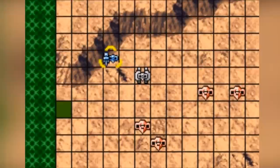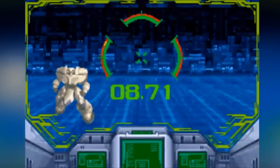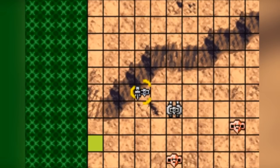Zone of the Enders: The Fist of Mars — yes, another tactical roleplaying game, and there are just so many on here worth the play. In this game, published by Konami, you control various mecha which will form attacks, optimising different abilities to exploit your enemies' weaknesses. Missions are varied from protecting targets to destroying your combatants.